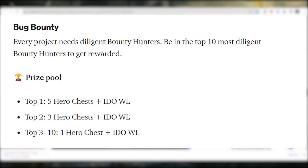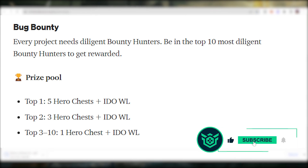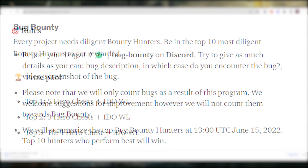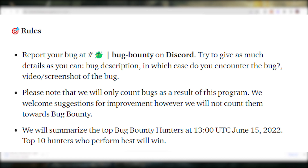The third competition is the Bug Bounty — be among the top 10 most diligent bug hunters to get rewarded. Top 1 receives 5 Hero Chests and 1 IDO Wallet; Top 2 receives 3 Hero Chests and 1 IDO Wallet; Top 3 to 10 receive 1 Hero Chest and 1 IDO Wallet. Report bugs at the Bug Bounty channel on Discord with as much detail as possible, including a bug description, the scenario in which you encountered it, and a video or screenshot. Note that only actual bugs count — suggestions or improvements will not be counted. The team will summarize results at 13:00 UTC on June 15.